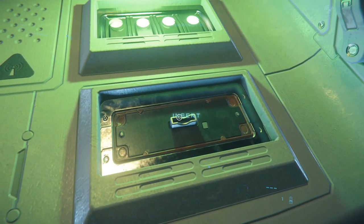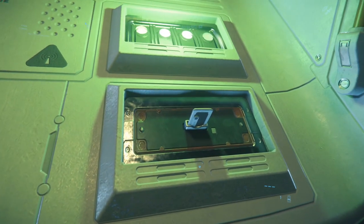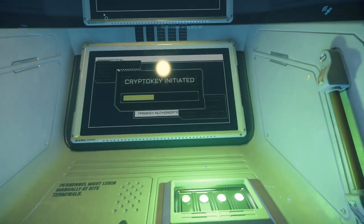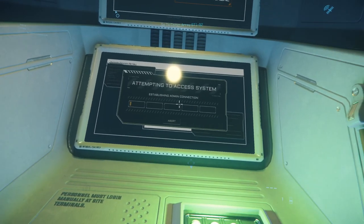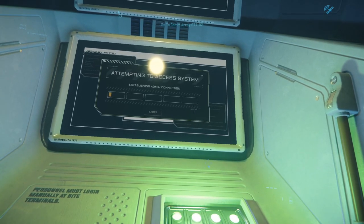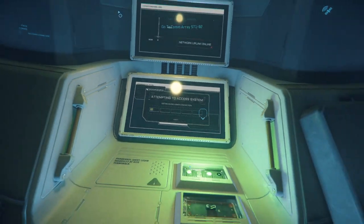Hold and then click insert — as soon as you click insert, the comm array begins hacking. At this point you just have to wait for the bar to fill up. Every now and then something will come up and you have to click continue. At the end you finish it and then you can unlink the comm array. That's it.